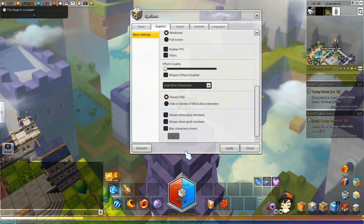You want to have 'hide other characters' always hide, have these three things unchecked, and max characters shown set to zero. Now if you aren't having as many lag issues you can tweak and customize this however you want — you can have it show people's names or maybe show people's pets. But the way I have it right now, absolutely everything and everyone is invisible, including people's names and pets.